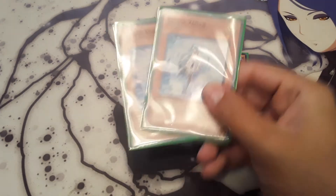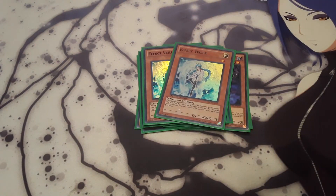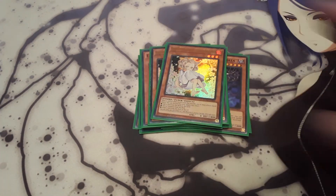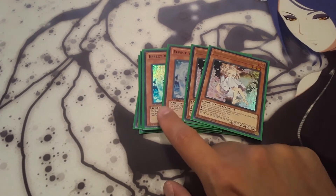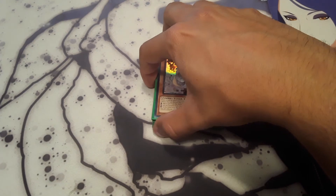For hand traps, I'm running two Effect Veilers — negates an opponent's monster effect for the entire turn, and it is a light target which is pretty nice. And then two Ash Blossom & Joyous Spring, which negates adding a card from deck to hand, sending from deck to graveyard, or special summoning from the deck. I am going to be probably siding these cards or taking them out altogether and replacing them with three Gamma and one Driver, since I feel those will be a bit better in this format.